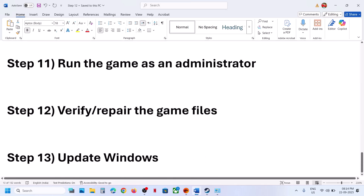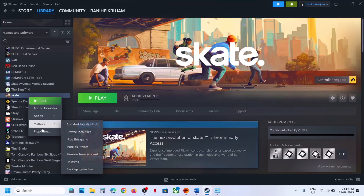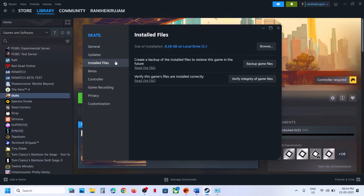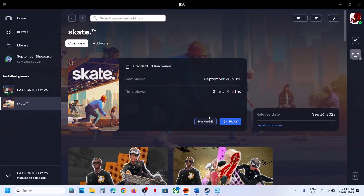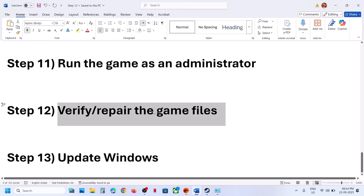The next step is to verify or repair the game files. On Steam, right-click the game, select Properties, go to the Installed Files tab, and click 'Verify integrity of game files.' On the EA app, click Manage and then Repair. Once verification or repair is complete, launch the game and check.